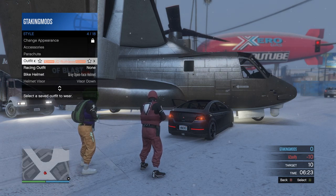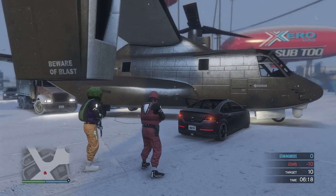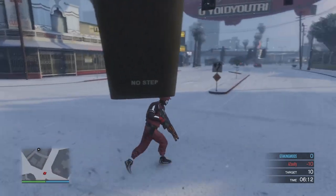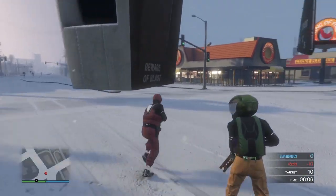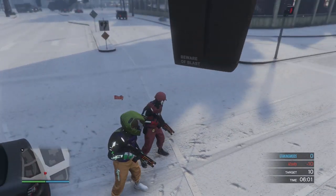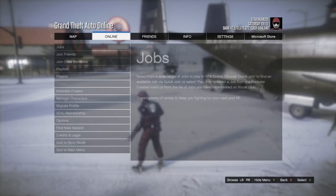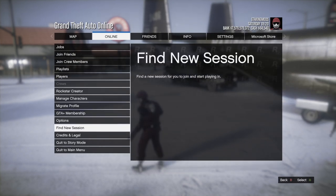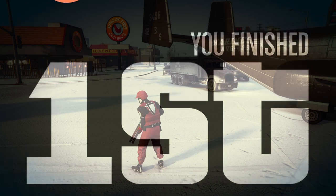Then go into Style and change your character's outfit. If you have a parachute on before trying to change your outfit, take the parachute off first, switch to a different outfit, then put the parachute back on. Your outfit won't visually change in the job, but just press to switch and confirm it. After that, open the pause menu, go to Online, and select Find New Session — invite-only or public, it doesn't matter.